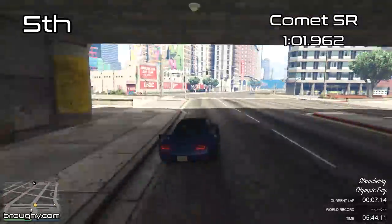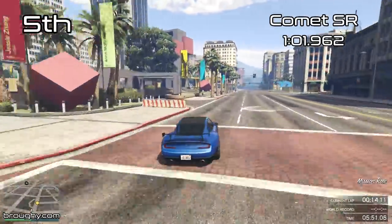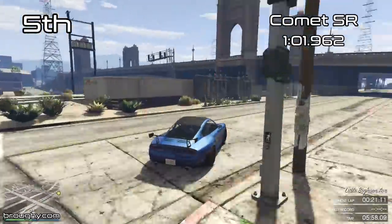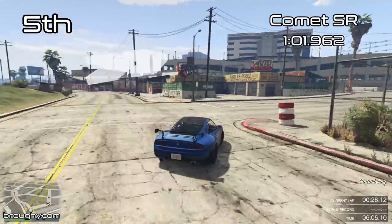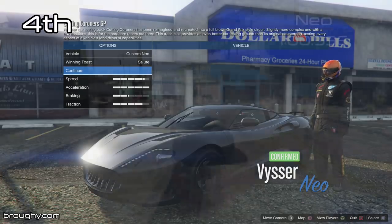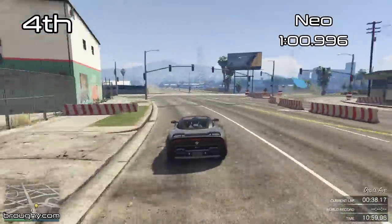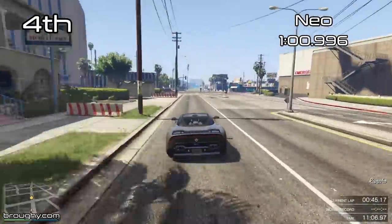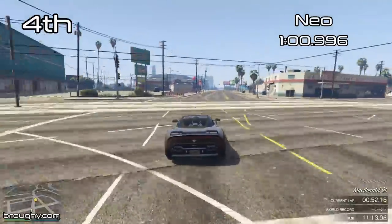The Comet SR takes 5th place with a 1:01.9 — the first vehicle to break that 1 minute 2 lap time barrier, but very much off the pace of the top few cars. This shows how we ramp up the level of lap time — even 5th place can't really compete. In 4th place we've got the Nio — the first vehicle to break the 1 minute 1 barrier, so a full second off what we just saw from the Comet SR, which is huge. That's why the top 4 especially are just so much quicker than everything else and the only really viable vehicles to use. Not the nicest driving experience for the Nio, to be honest.